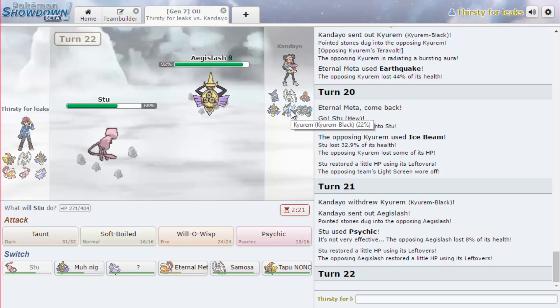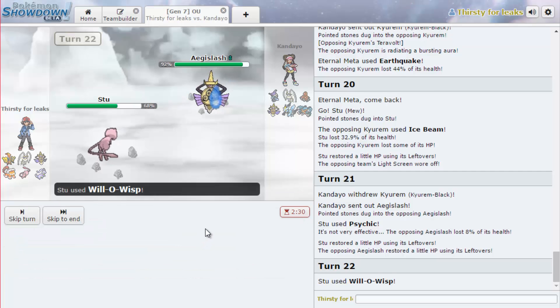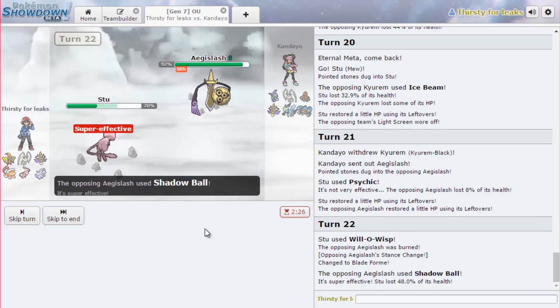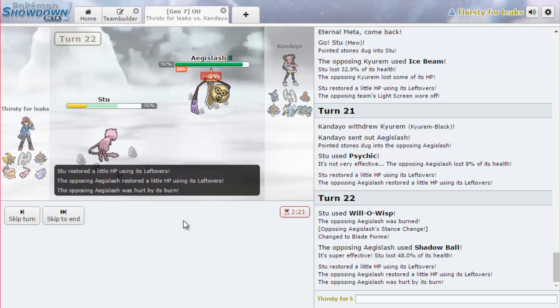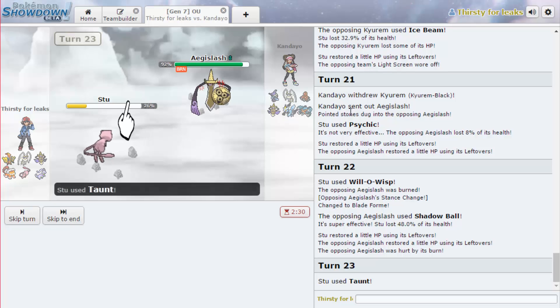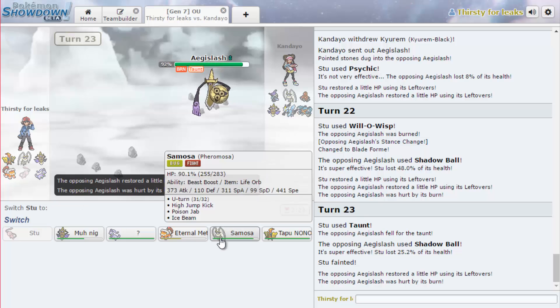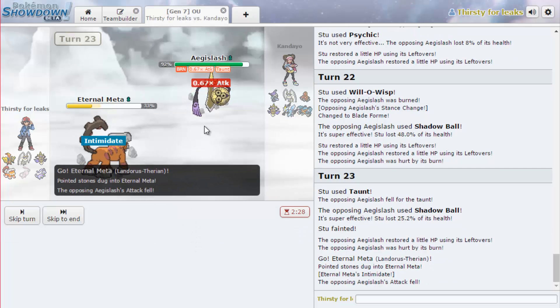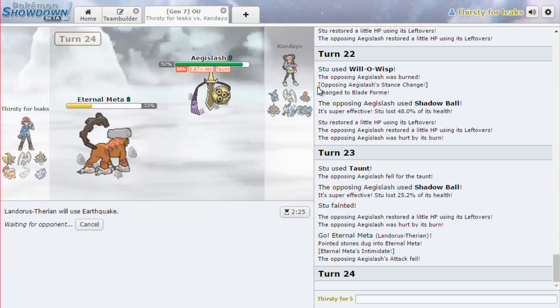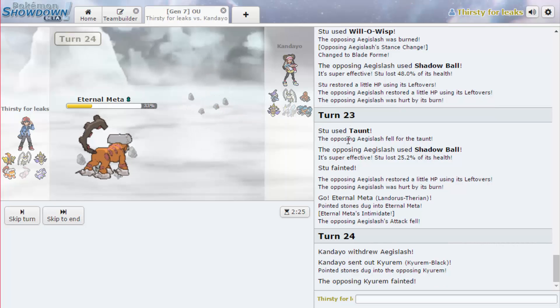Does he have Defog on anything? I think I do just want to Wisp this because then it's not getting Leftovers. I should have taunted it - I'm going to taunt it now. I should have taunted it last turn, but now it's not recovering. Because I don't think Landorus's Earthquake, if it's got Shadow Sneak, probably doesn't KO. If I taunt it now, it can't King's Shield so it's forced out, and I get to go for another Earthquake to kill something. Tapu Koko will be hitting that really hard. He just sacked the Kyurem - that was definitely the right play there. Well done.